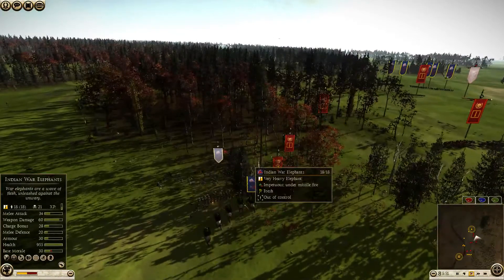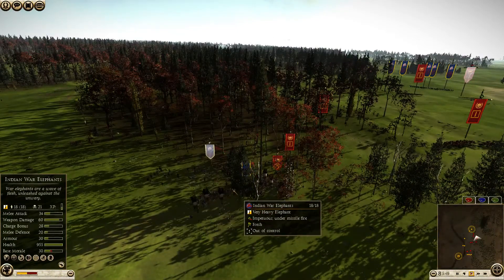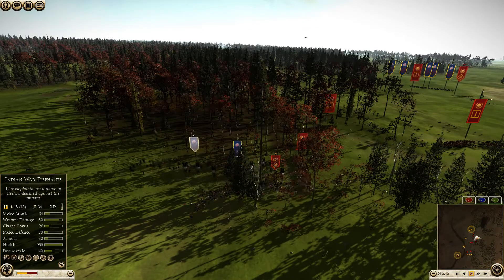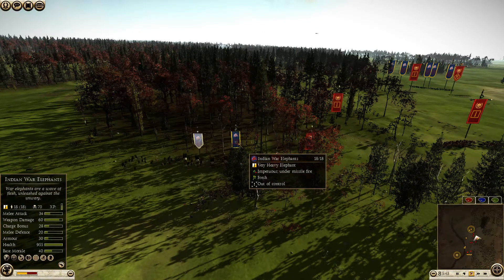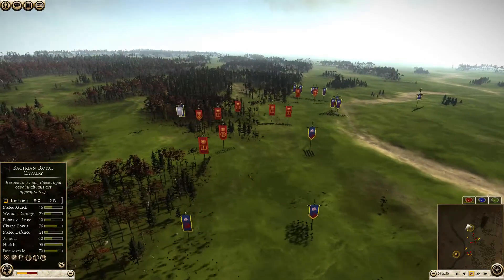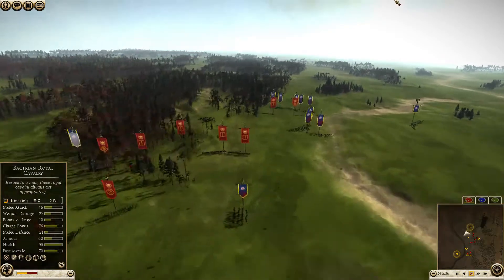But here we go — elephants are running amok, but in a pretty safe place. It's fine. They can run amok all they want here because they're going to smash these Evocati that aren't braced. And here we go — kills, kills, kills! So now my opponent is very disorganized, and this is what my shock cavalry has been waiting for.